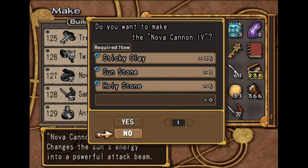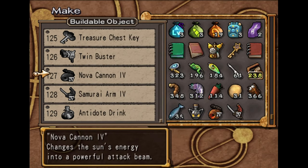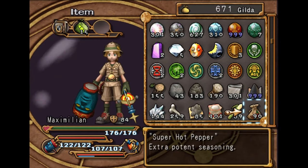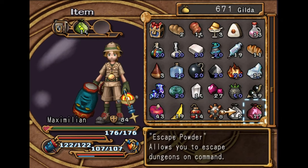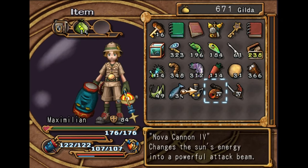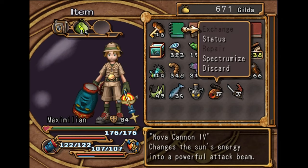Make sure you don't craft with your Sun Stones, or make sure you don't break them down. You get three of them in the game: one for 100% Chapter 7 Giorama, one for winning the Master Finny Frenzy, and one for going into one of the dead ends in the Zellmite Mines. So you need at least one to make the Nova Cannon 4.